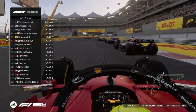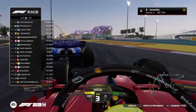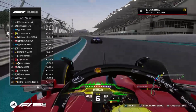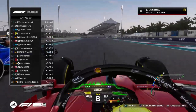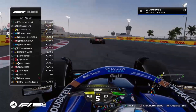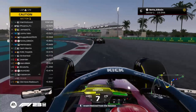Jamal is going for the move — no, he stays behind. Jamal cannot quite make it past Junuvane. Junuvane gets a very good exit. Will he be able to defend himself from Jamal? No, he is not. Jamal is through to P3. Over Gibson also closing up on Janitor.